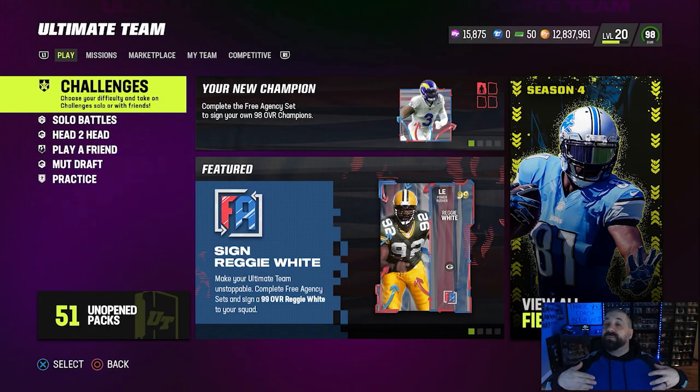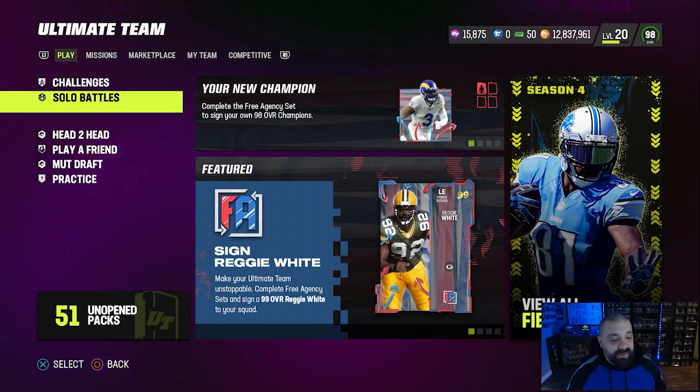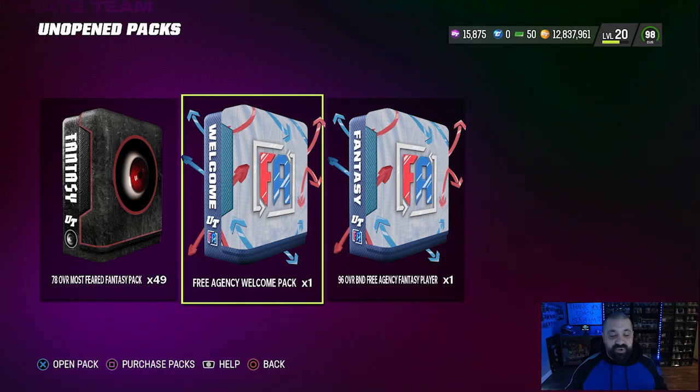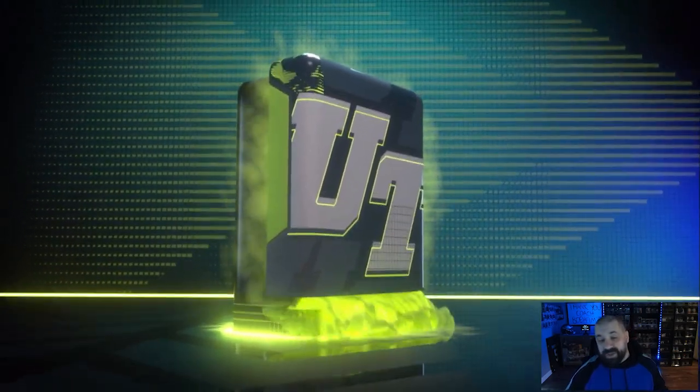Let's get right into it. We're going over a step-by-step tutorial on how to earn this free Marcus Peters card and a strategy item that gives plus one speed to everybody on your team. First, if you've already opened up the pack you probably have this card in your binder, but if not, yesterday you should have received a welcome pack from the free agency promo. When you open it, it contains three different things — two we expected, one we did not.